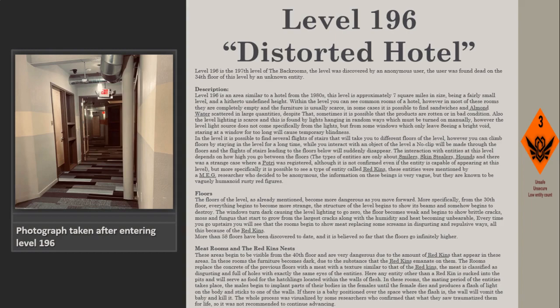Level 196 is an area similar to a hotel from the 1980s. This level is approximately 7 square miles in size, being a fairly small level, with a hitherto undefined height. Within the level, you can see common hotel rooms; however, in most of these rooms they are completely empty and furniture is usually scarce. In some cases, it is possible to find sandwiches and almond water scattered in large quantities, though sometimes the products are rotten or in bad condition.